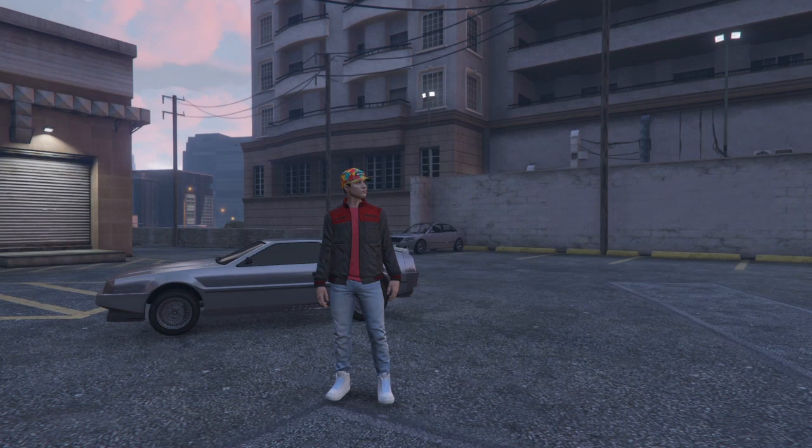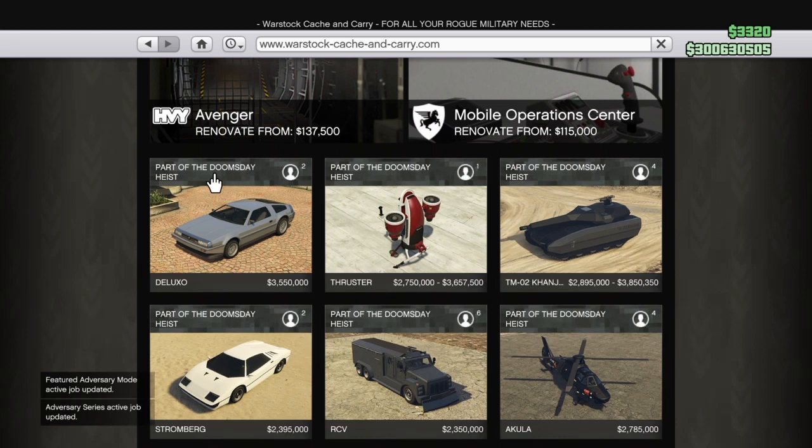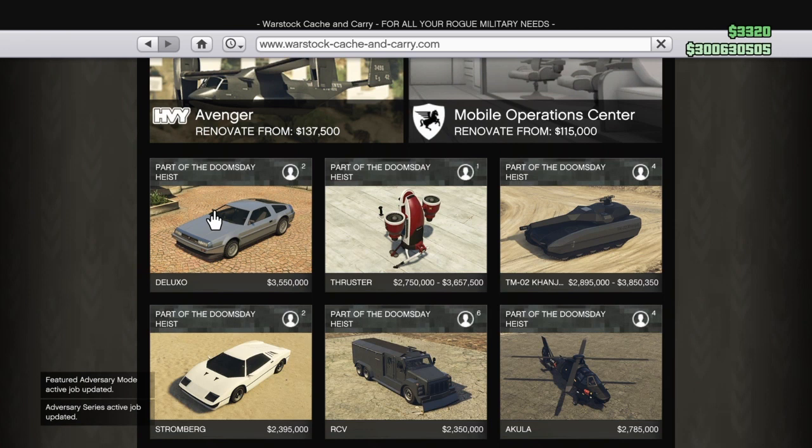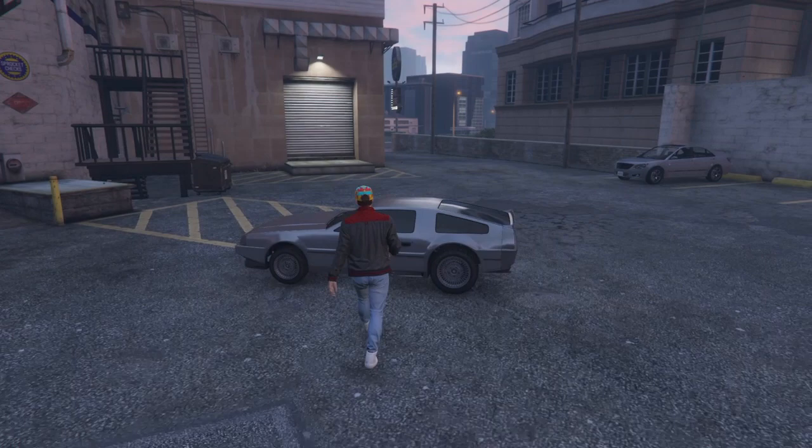First bring up your phone and go to the internet. It is under Warstock. The buy it now price is $4.7 million, but if you host it and do the first prep mission and the setup mission that incorporates the Deluxo, you get the discount price, which is $3,550,000. That does require owning a facility and all that stuff, but we'll just get into the customization of it.